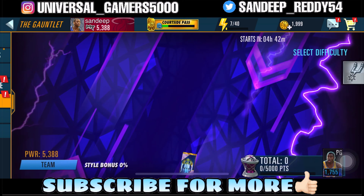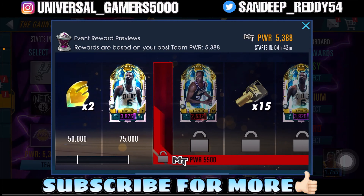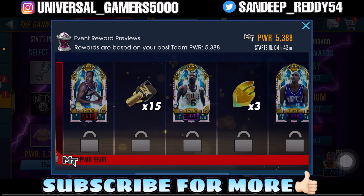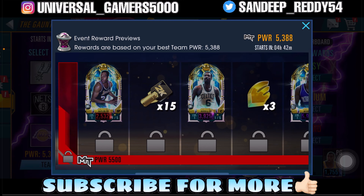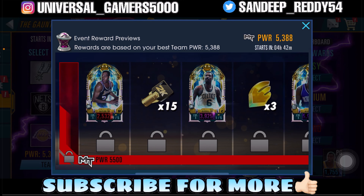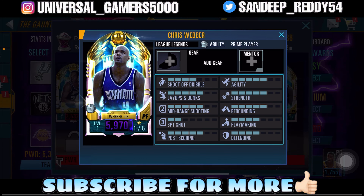A total of three collectibles. We have to grind for Bill Russell right now in the gauntlet event. This is really bad from 2K — the power requirement is really high. 5,500 for an Onyx card is really high.